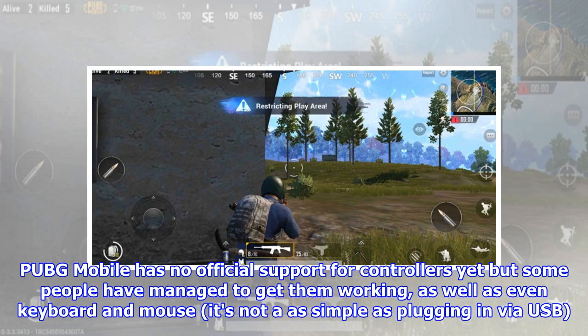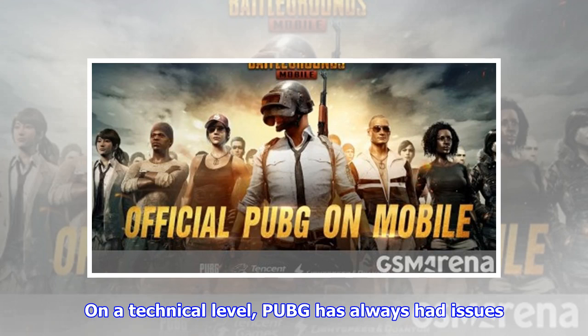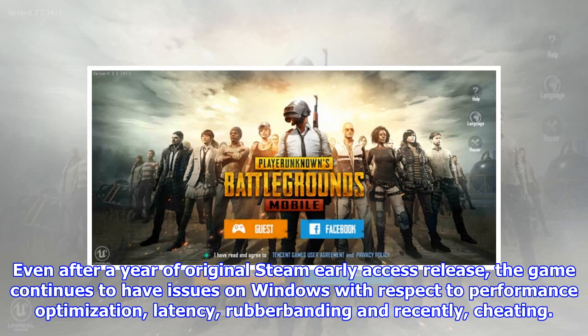PUBG Mobile has no official support for controllers yet, but some people have managed to get them working, as well as even keyboard and mouse. It's not as simple as plugging in via USB. This is by definition cheating, and until the developers find a way to stop it, you may find yourself occasionally being shot by people with suspiciously good aim. On a technical level, PUBG has always had issues. Even after a year of the original Steam Early Access release, the game continues to have issues on Windows with respect to performance optimization, latency, rubber banding and cheating. The Xbox One version was somehow worse, with even more performance and graphical issues, especially on the base model.